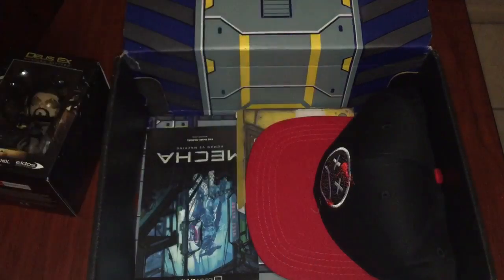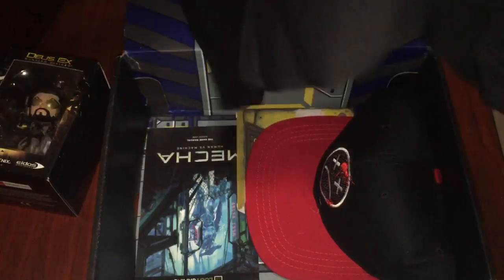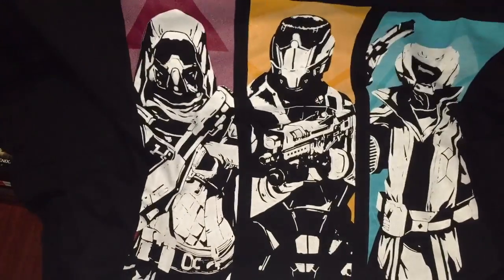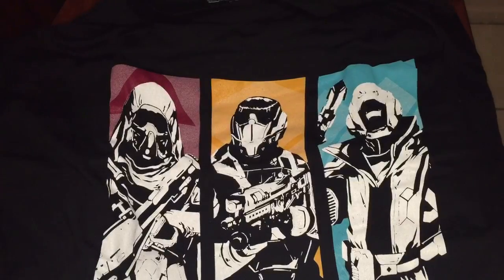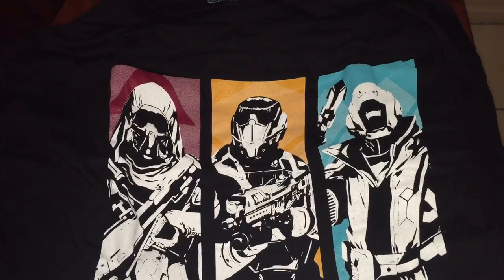And then there's a t-shirt — let's open up another black one. So these two months the gaming t-shirts were both black. Nothing on the back, and on the front — there you go — it's a Destiny t-shirt. I haven't played the game yet, so I take it these might be the types of classes you can pick in the game. I have no idea; if you guys can comment and tell me, I would really appreciate that.